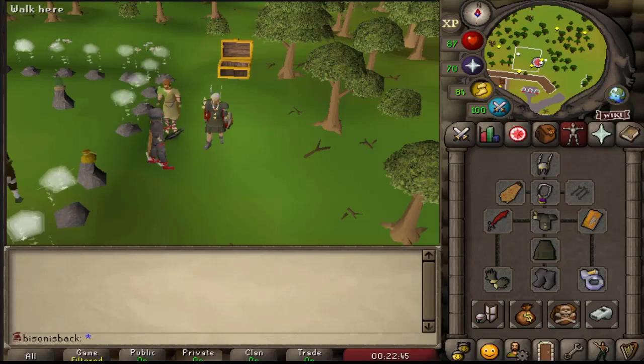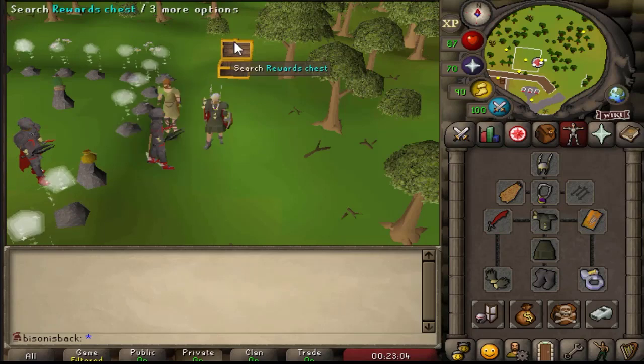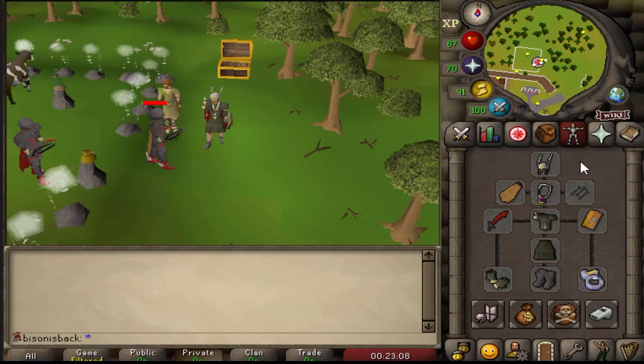What is going on guys, Mr. Bison Gaming here coming with a brand new video. Today I'm going to be showing you guys how to get dragon bones risk-free to your hardcore status. You can make roughly, if you're a regular account, over 350k an hour doing this method. Basically all you need is Nightmare Zone and you need to have killed Elvarg in Dragon Slayer 1.